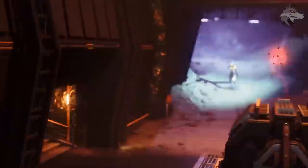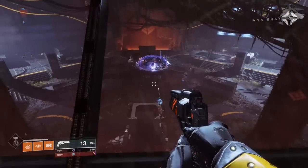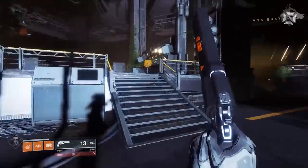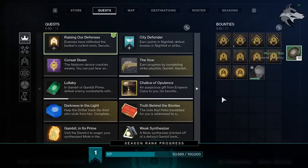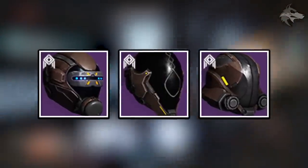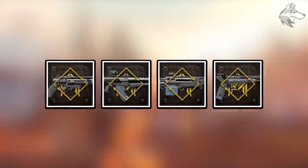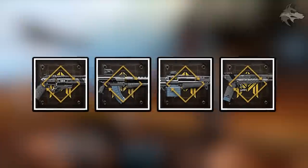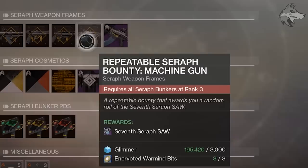Let's speak about the Seraph bunkers — from here we can unlock Seraph weapons and armour. I made a full guide to bunker unlocks and how to get the currencies yesterday, so I'll link that one down below. For armour, it unlocks via the Season Pass, but it can also drop in the Warmind Engrams when you rank them up, as well as in encrypted Warmind Caches. For Seraph weapon frames, weapons drop from Warmind Engrams and Caches once unlocked via the frame itself, and each weapon frame can only be purchased once the respective bunker has reached rank 3.